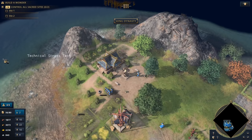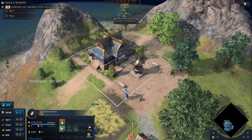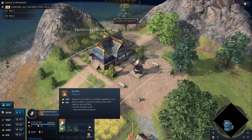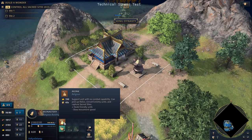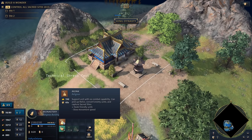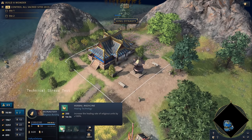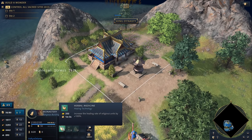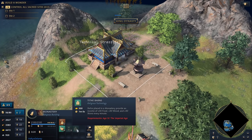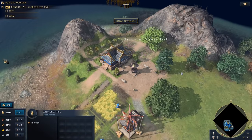Here in the mountains we've just finished the monastery — a really beautiful building. It trains the monk: a support unit that picks up relics, brings them back to generate gold, and heals friendly units, same as in other civilizations. Tech options include Herbal Medicine, which increases the healing rate; Piety, which increases the health of religious units; and Tithe Barns, which makes relics in the monastery provide additional food and stone every minute.